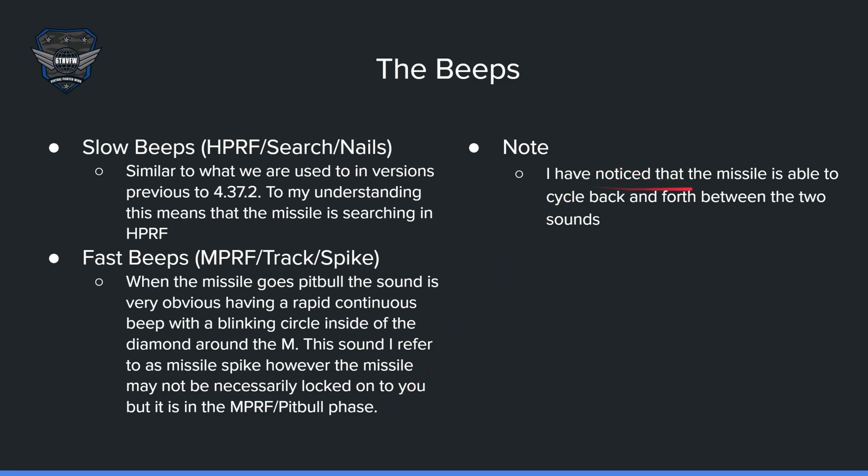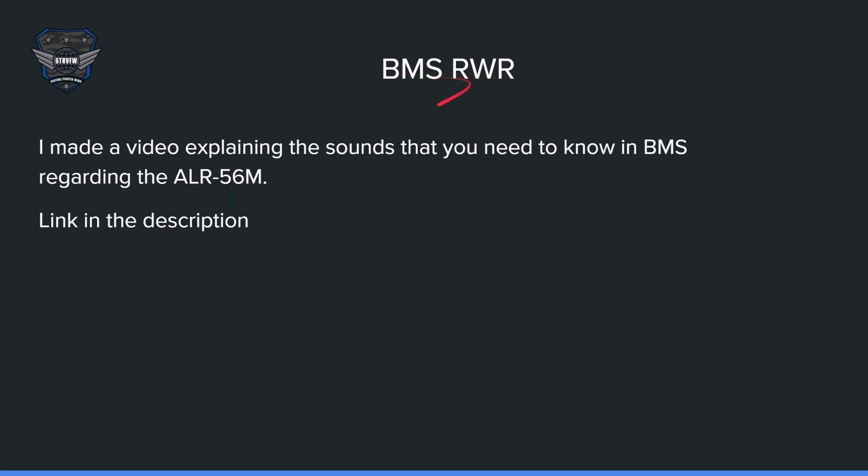I've noticed that the missile sound goes back and forth between the two states — it might go to a fast beep, then back to a slow beep a couple seconds later, then back to fast. So as long as you have the missile on your RWR, just assume it's locked onto you and defend. The BMS RWR video is linked in the description below — it's still pertinent information, minus the new active radar missile sounds, but otherwise it's good to go.